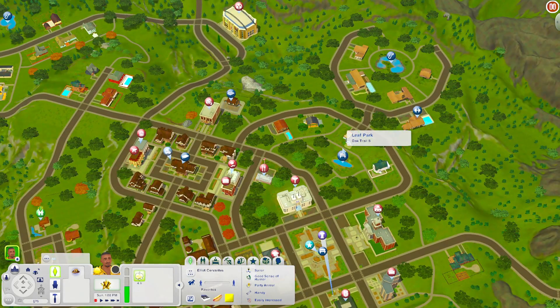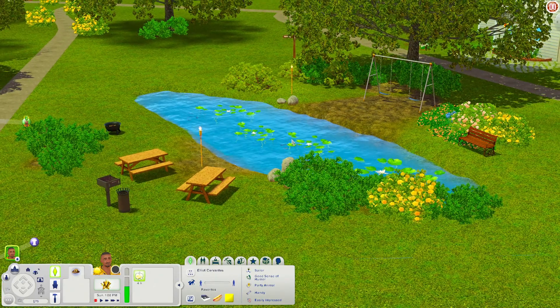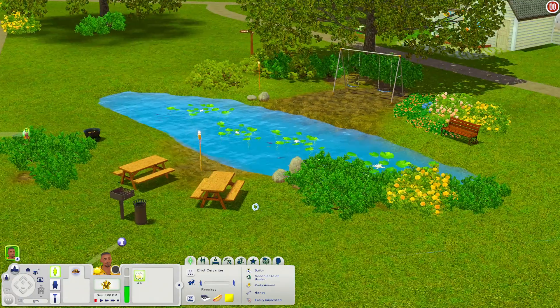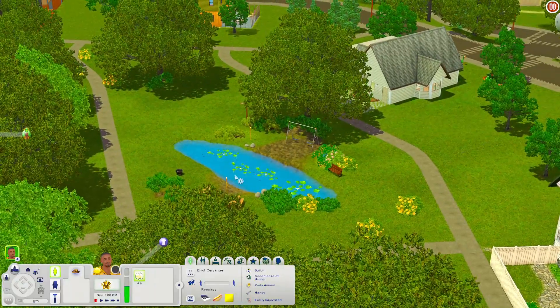We're down here at Leaf Park and I like this little pond right here — your Sims can fish here if you'd like. The pond kind of divides up the park: one side has a grill, picnic tables, and a fire pit, and the other side has a swing and a park bench. It's a nice little park.